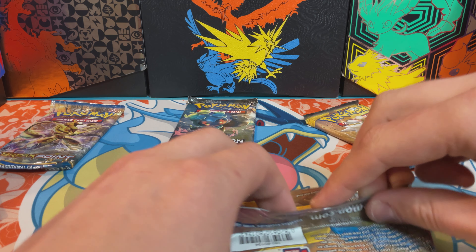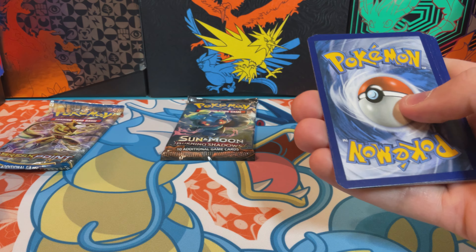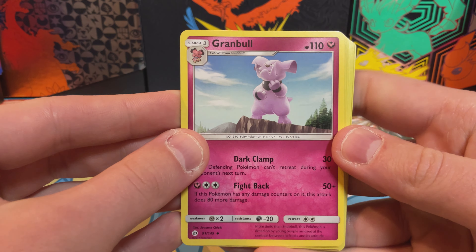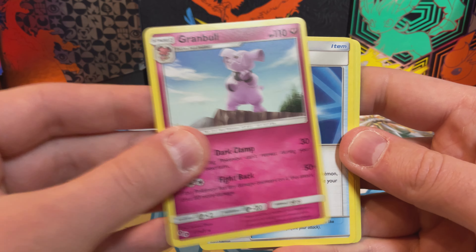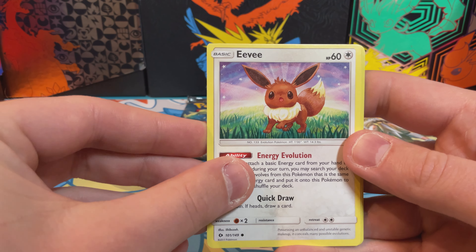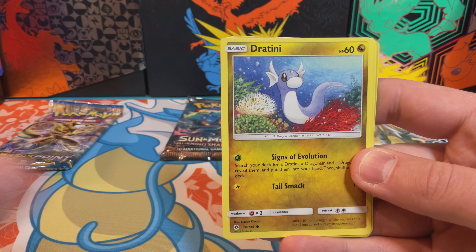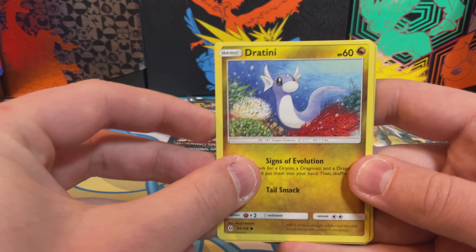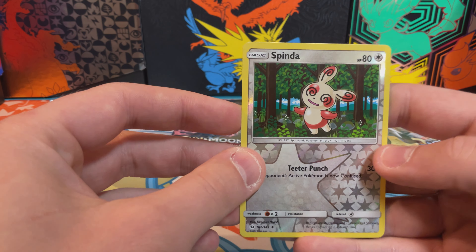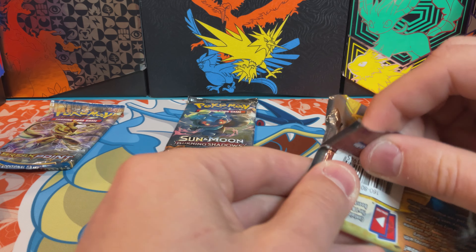Back to Sun and Moon. Eevee, like Surprise or something. Psyduck. Got that Haddock. Sparrow. Dratini. Is this even a Legendary anymore? Bewear. Spinda. Reverse Holo. Cosmoem. Cosmoem, Reverse Holo. Let's finish these Sun and Moons and then we'll end with Breakpoint, I think.